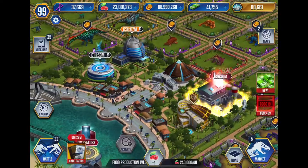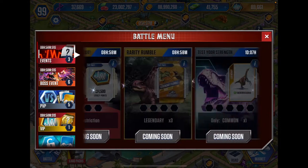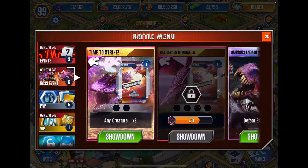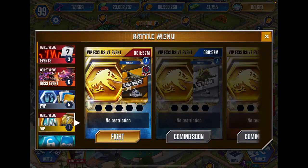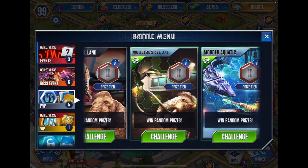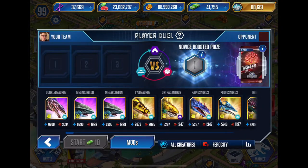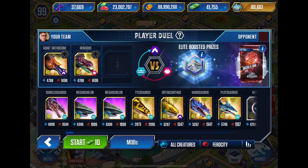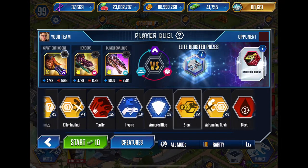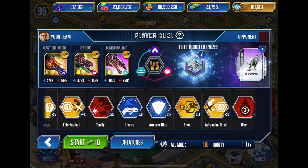So what could we do in this video? These events — I hate them. The boss is coming back, the phoenix... not gonna happen. You know what we could do — a modded battle on live arena. Modded cenozoic versus land. I'm thinking we go aquatic. I'll throw in three different type advantages — steel for each one, one two three. I find so many people I battle with have that mod.